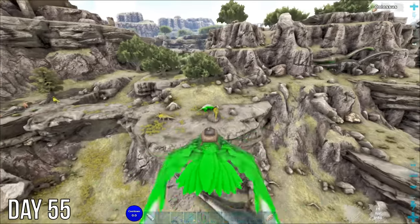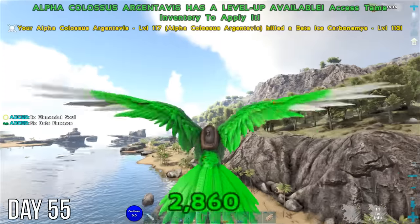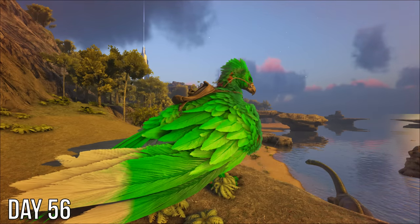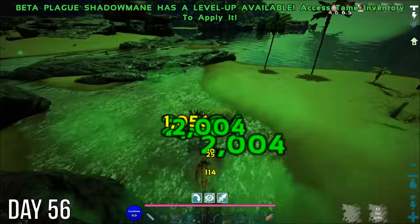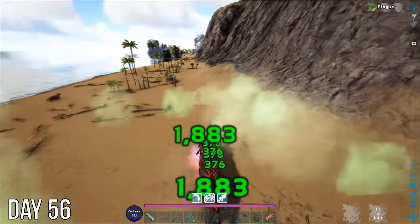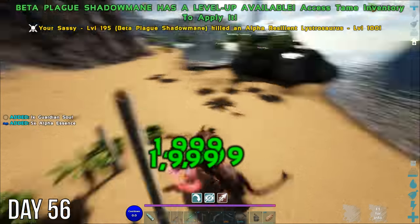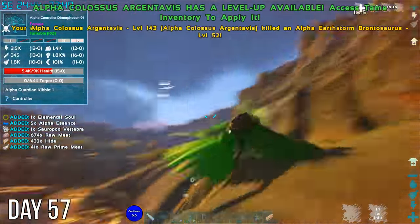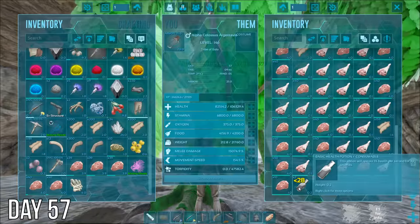Still can't pick up this bronto though, and that makes me sad. All of the kibble and fancy knockout arrows in this mod require essence and souls that you collect from the variant creatures, so I was constantly killing all the creatures I could to collect them. Finally made myself some flak on day 57 and discovered these amazing healing potions that come with this mod. Then Fred and I decided to try and deal with that miracle void worm. It did not go well — turns out void worms dismount you and the miracle variant makes everything around attack you. I fell into the water and my argy started attacking who knows what variant turtles.